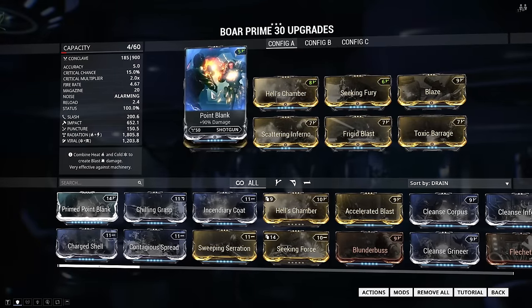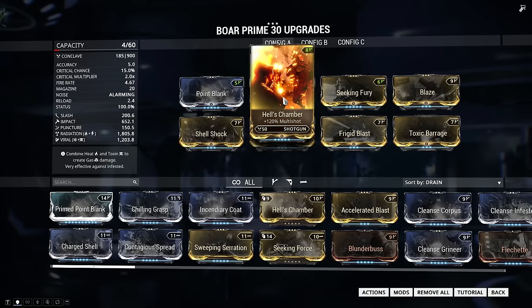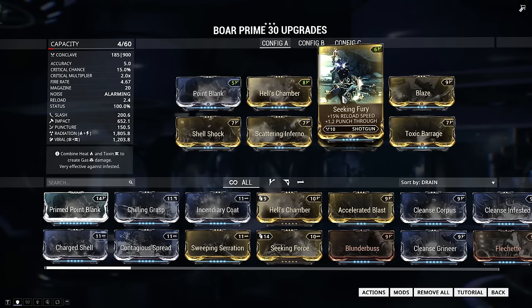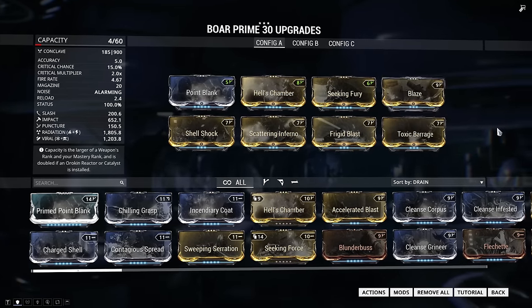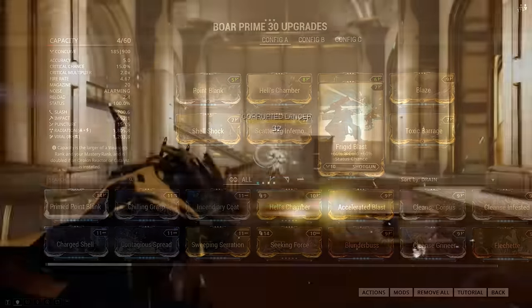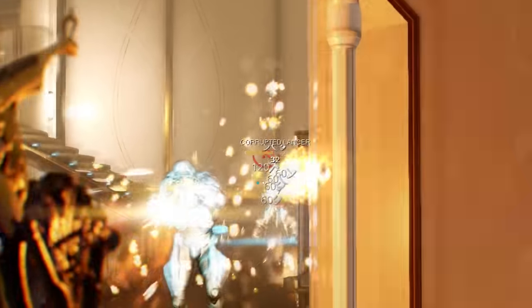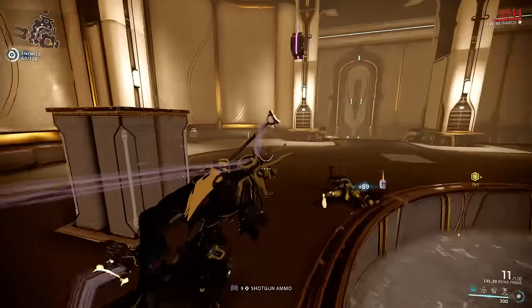As with the other two builds we start off with Point Blank for more damage and Hell's Chamber for multi-shot. We follow this up with Seeking Fury, which is awesome for status builds because it adds punch-through so the pellets fly through enemies and hit other enemies, letting us spread more status. Now if you want to run a status build on a shotgun you need 100% status chance, so we follow this up by slapping on all four of the dual stat mods. I love status builds for shotguns because every pellet can proc a different status effect, so with one pull of the trigger you can stagger the enemy with an Impact proc or make them bleed with a Slash proc.